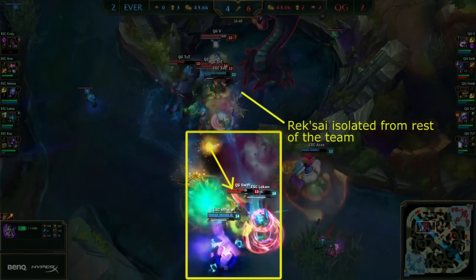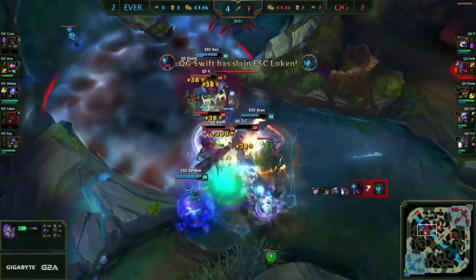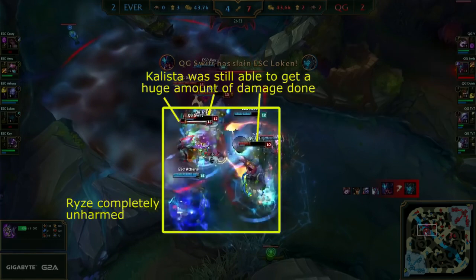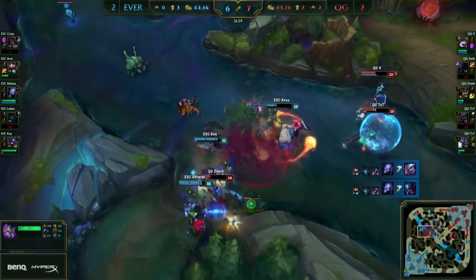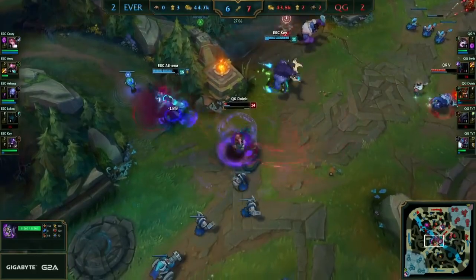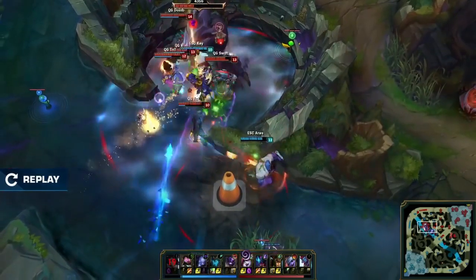Notice now that because Rek'Sai has flashed in to try and isolate Kalista, the composition of Ever can kick into effect of focusing down a single target. Even though Kalista falls, she was able to do her job because of two simple things: a huge number of resources were invested just to take her down, and she was still able to get a huge amount of damage down while Ryze was completely unharmed. At this point, Ryze can start cleaning up the fight because of the immense single target damage she has, while Alistar and Mundo continue to act as a solid frontline and force QG to constantly play around them. This is a great teamfight because every player executed what they needed to do to achieve their win conditions, and because of this they were able to pull it off in a 4v5 scenario.